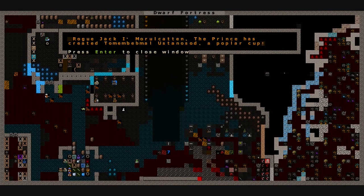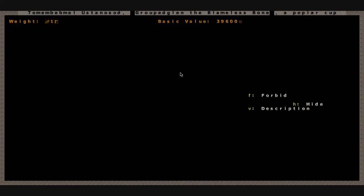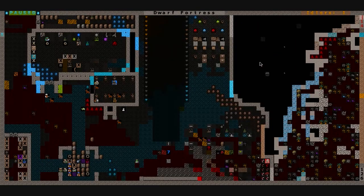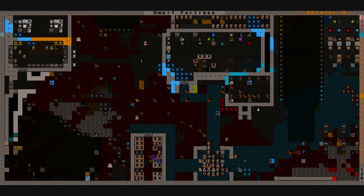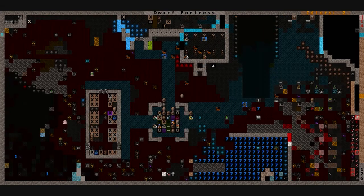Another artifact is here in our fort now, thanks to the heroic efforts of Rogue Jack the First. The Prince has created Tomembebmal Ustanasad, a poplar cup. Maybe two moving gears is the logo of our empire - I still haven't got that figured out. I didn't trade with the merchants this season - the mountain home arrived and those orcs arrived, but they just left on their way. We don't have anything for them anyways.